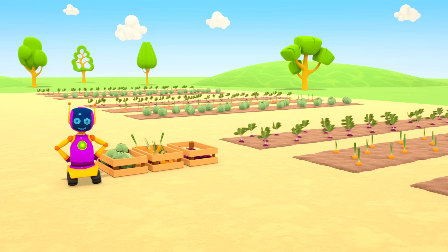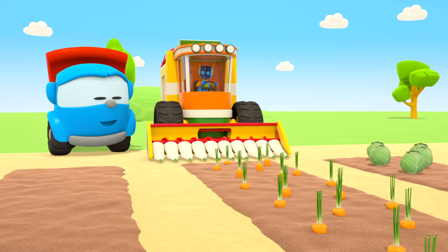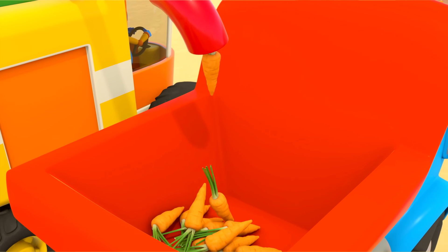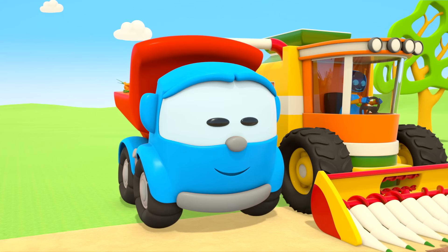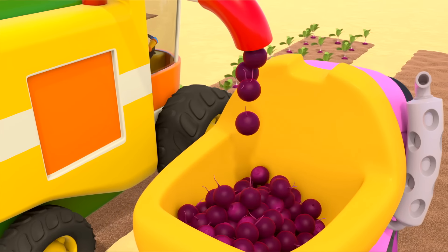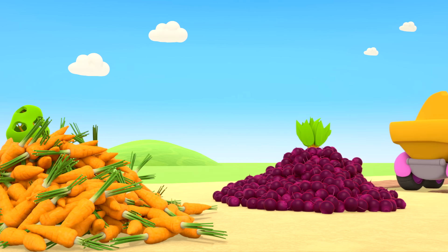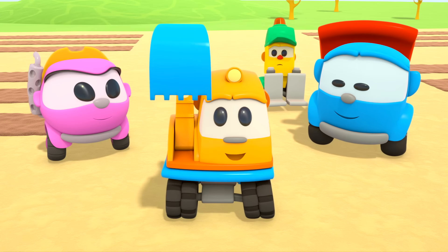Let's get to work! The combine harvester is collecting the vegetables. Are you ready, Leo? Let's go! These carrots grew in the field but now they're in Leo's body — Leo's body is full! Hooray! We'll collect the beet roots in Leia's body. What a huge pile of vegetables, and another one! Carrots, beet roots and cabbages — so many! The harvest is finished — let's go and play!